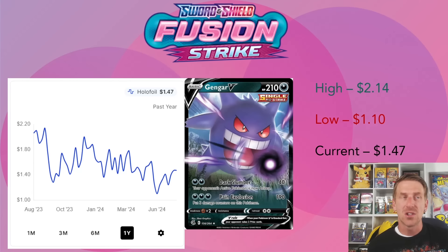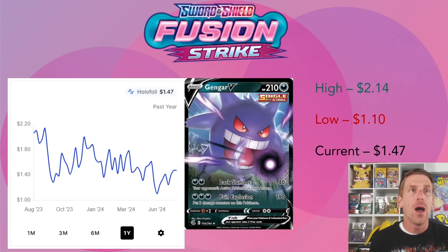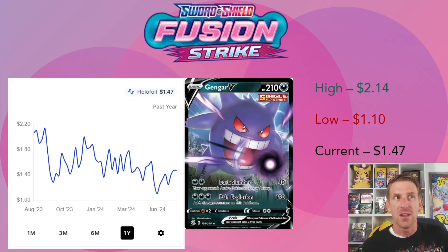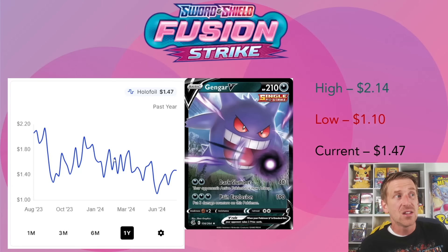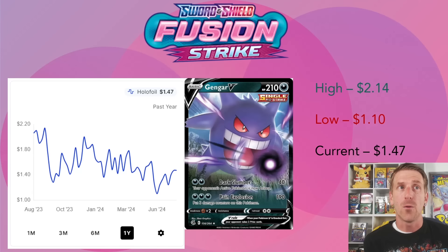Cards like Earthen Vessel, Buddy-Buddy Poffin still have time in format - unless they get reprinted, they'll still hold a couple dollars of value. But once cards like Switch Cart and Pokestop from the Pokemon GO set rotate out next spring, they'll be back to bulk pricing. Here's the Gengar V - a really cool looking card. Gengar always does well historically. The regular art is fairly cheap at $1.47 currently, down from its one-year high of $2.14, but starting to climb back up.